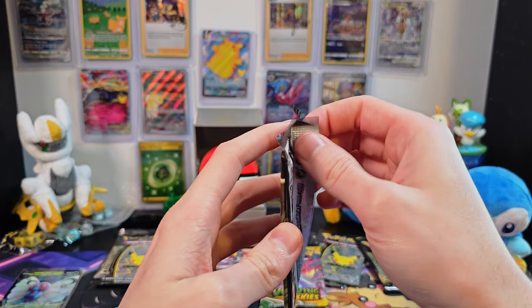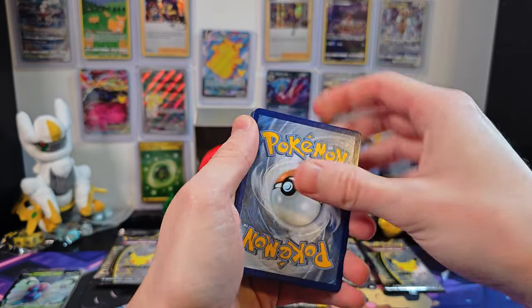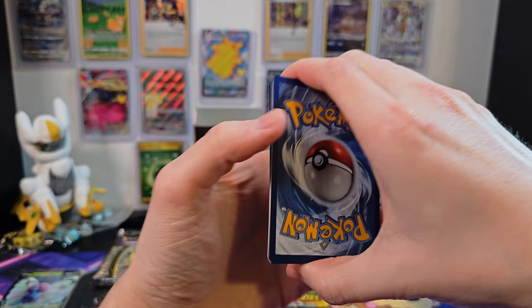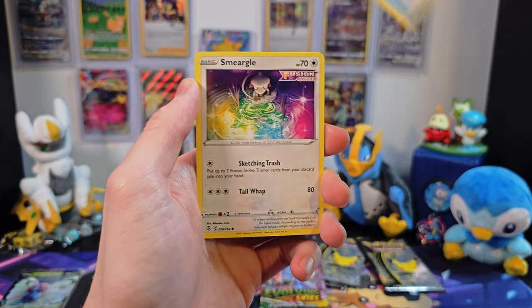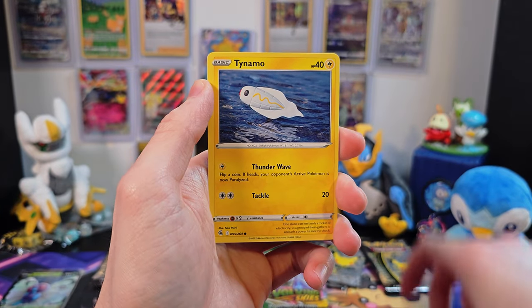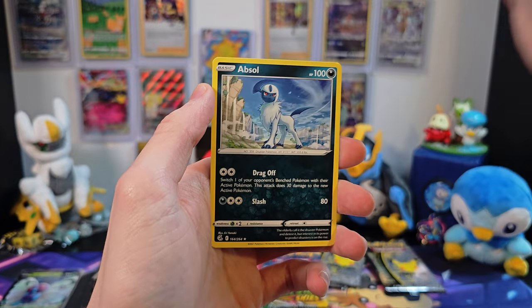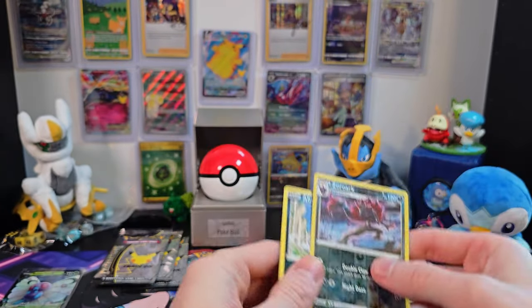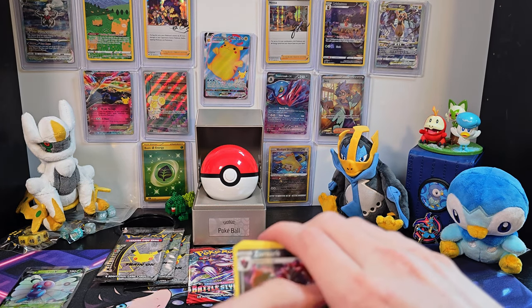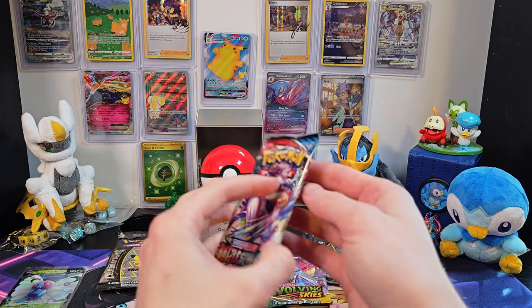We'll grab our Fusion Strike and see how the Charizard box starts out. I'm going to be a little bit more aware of the code card so I don't spoil anything. We've got Energy, Frostmaw, Semiseer, Farewell Bell, Smeargle, Quillfish, Tynamo, Galarian Meowth, Gossifler, a nice Reverse Holo Zorark, and Absal. Our code card was white, so that would have spoiled it. I do like the Reverse Holo Zorark — not a terribly bad booster, but I think the point has to go to Sylveon for that one.